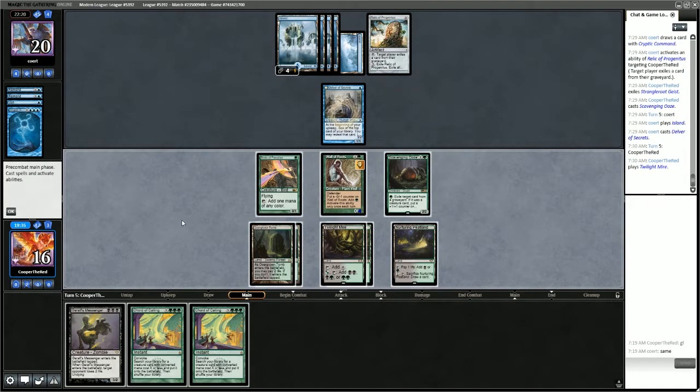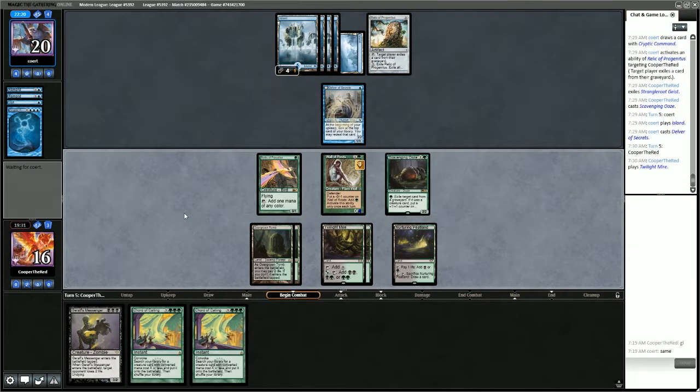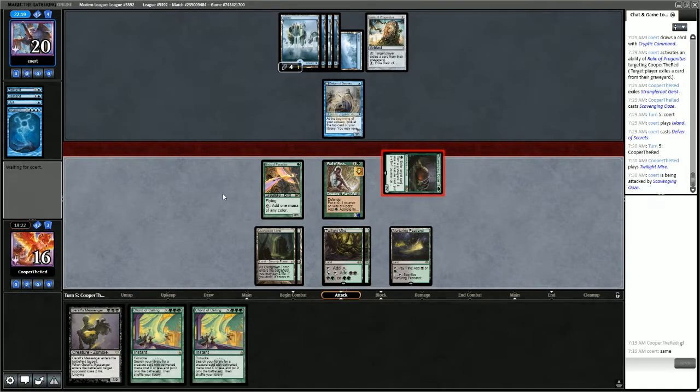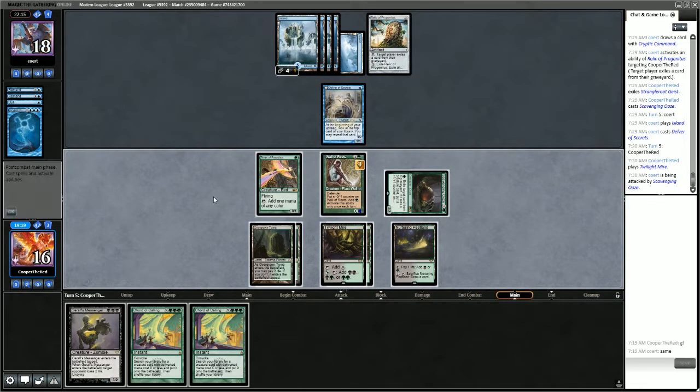They have 4 mana up, so we're not going to do anything here. I'm just wondering if I should attack — we can definitely attack. They'll take 2. And we have Chord of Calling ready to go at end step.